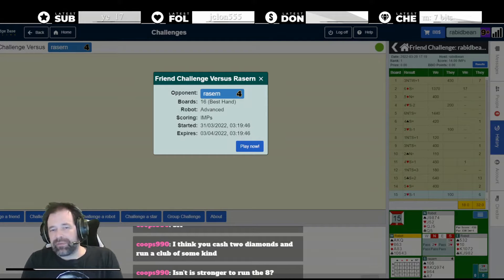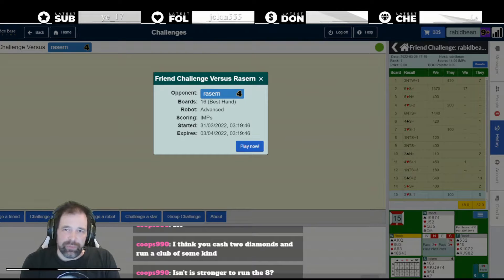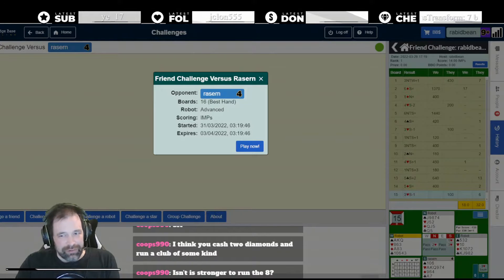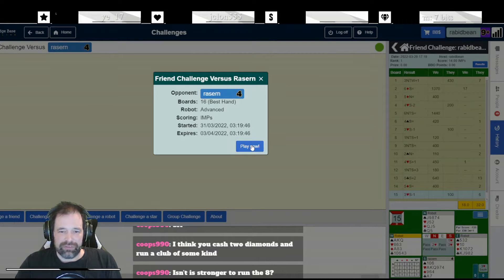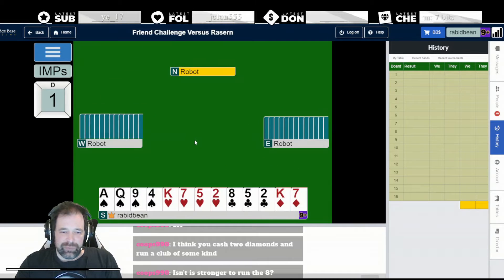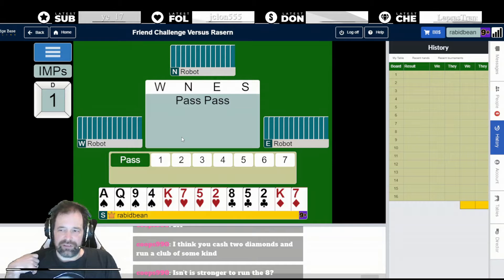Hey YouTube, we're back with semi-final part two. We are 14 imps up with 16 boards to play against Rasen. Rasen has played these boards already, so we're going to get results at the end of the stream. We're going to see whether I can make the final of the single elimination part, and once eliminated I'll drop into the bottom bracket. We're 14 imps up after a moderately flat first set - two big slam swings and then just a few imps here and there.